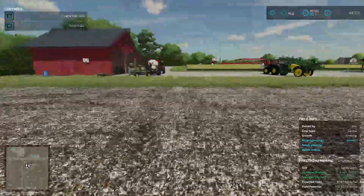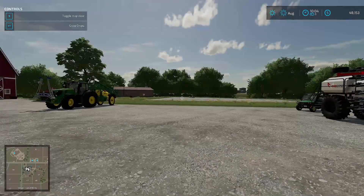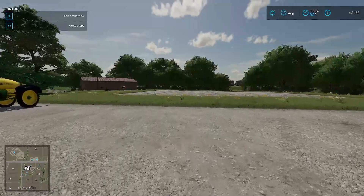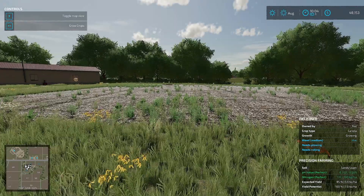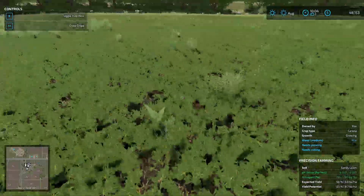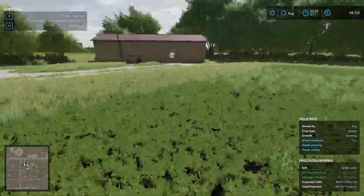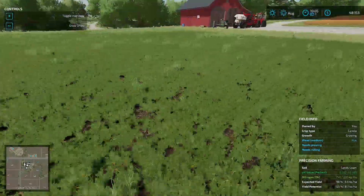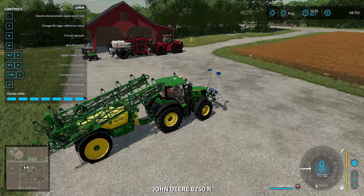Now it says it needs weeding. We're going to advance the crop growth — you'd have to sleep on console but here we can just make them grow one crop state. Once they pop up we'll have weeds and we'll be able to show that. There we go — we now have weeds in the field. They're not like they used to be, just little spots over here and there. That's where this fella comes in — we want to get in here, unfold the crop sensor, and get this unfolded.